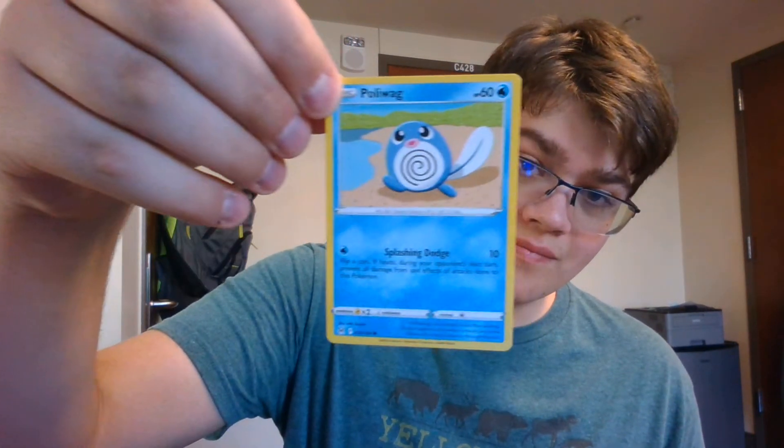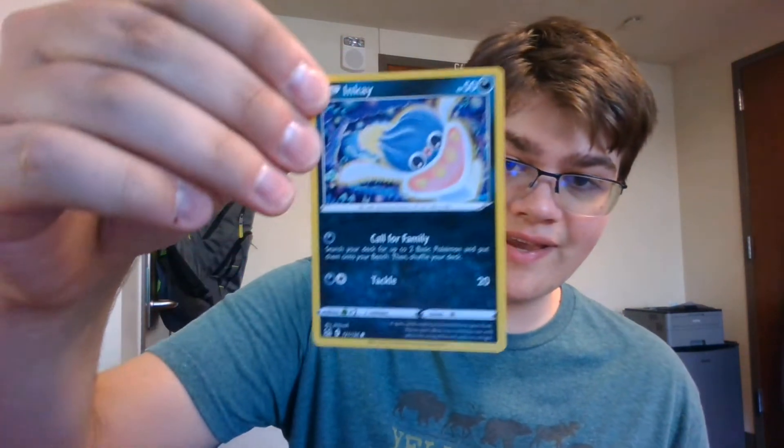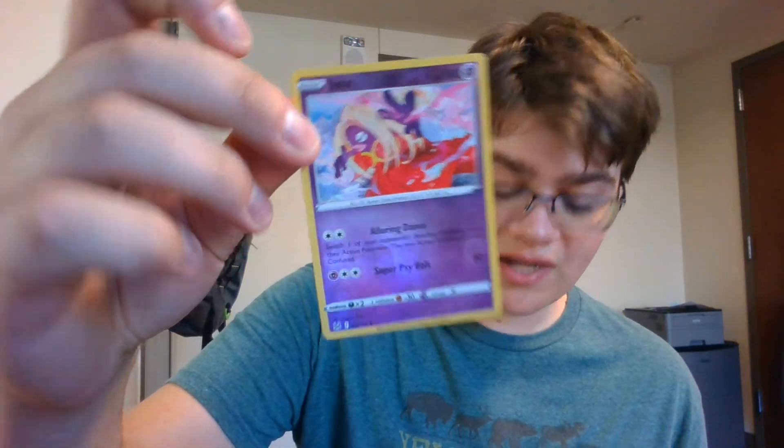We got Oddish, Poliwag, Phalanx, Squalette again, an Inkay, a Jynx reverse holo, and just a regular gradient. Not the best luck in pack number two, but after pack number one I don't think anything can beat that.